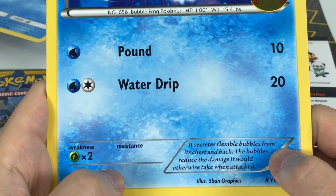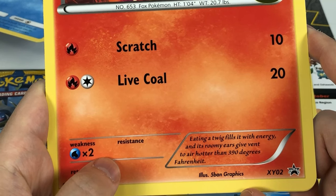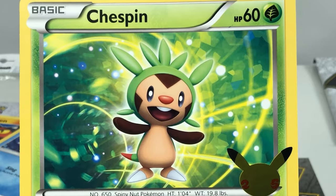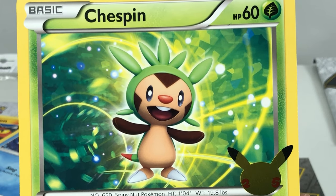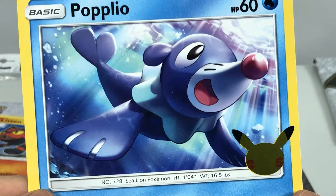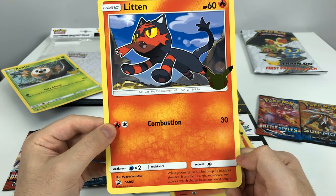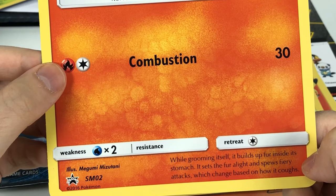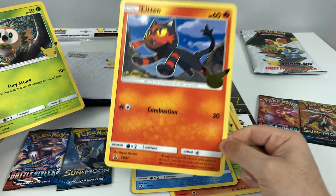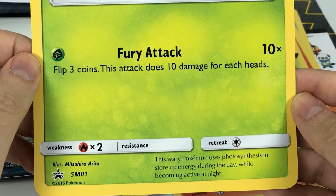Froakie secretes flexible bubbles from its chest and back - the bubbles reduce the damage it would otherwise take when attacked. Fennekin: eating a twig fills it with energy and its roomy ears give vent to air hotter than 390 degrees Fahrenheit, so there's some really hot air flames coming out of Fennekin's ears. Chespin: this Pokemon snorts body fluids from its nose, blowing balloons to smash its foes. It's famous for being a hard worker - while grooming itself it builds up fur inside its stomach, sets the fur alight, and spews fiery attacks which change based on how it coughs. So it's literally just a cat coughing up flaming fireball hairballs. This wary Pokemon uses photosynthesis to store up energy during the day while becoming active at night.